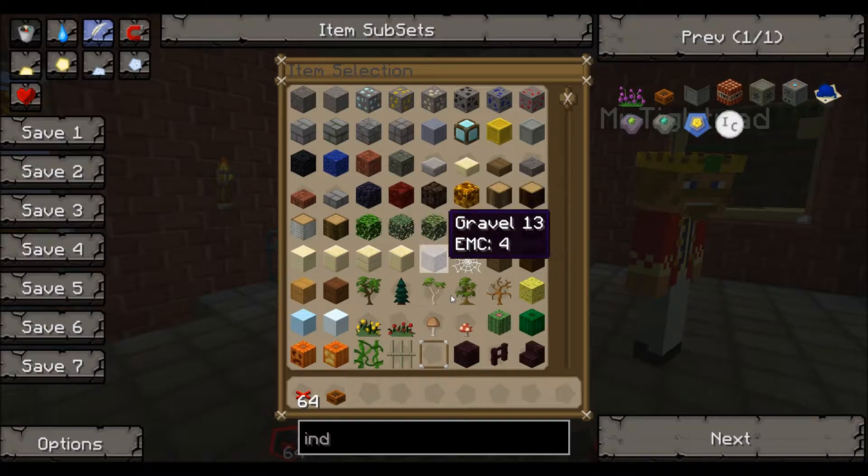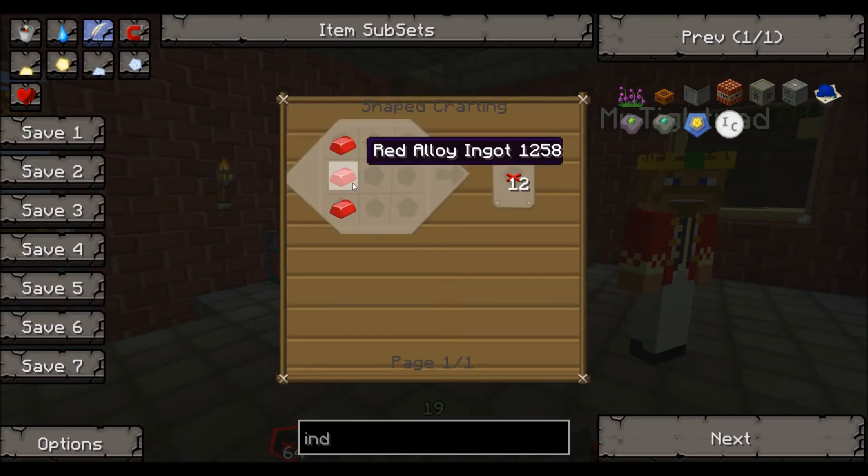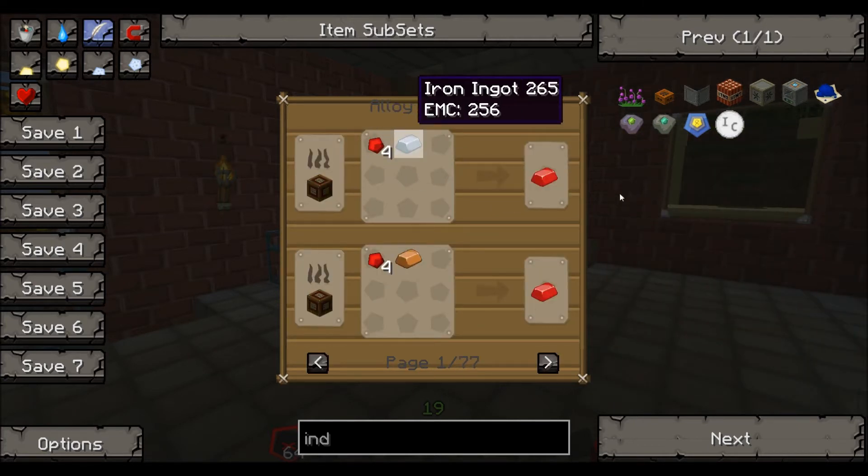Get your red alloy wire, which requires three red alloy ingots, which requires using an alloy furnace, which requires four redstone and one iron ingot.